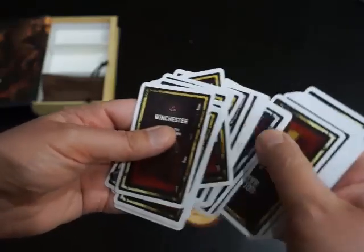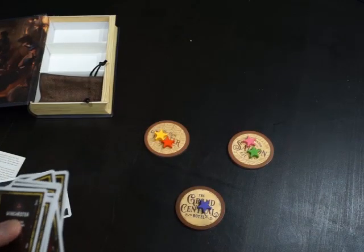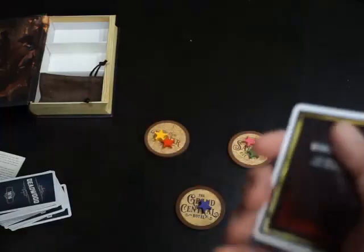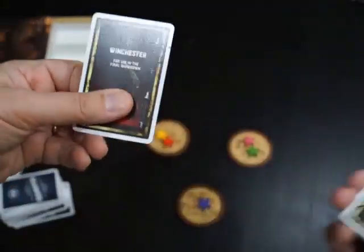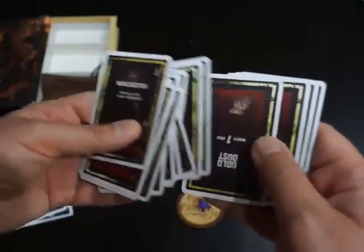There are three different levels and three different kinds of cards that you can get in your safe. You can get weapons, which you can use in a shootout at the end. You can get gold, which contributes to whether or not you go to the end. And you can get badges, which give you an extra go in the fourth round. There's also a rat in there, which is worth nothing.